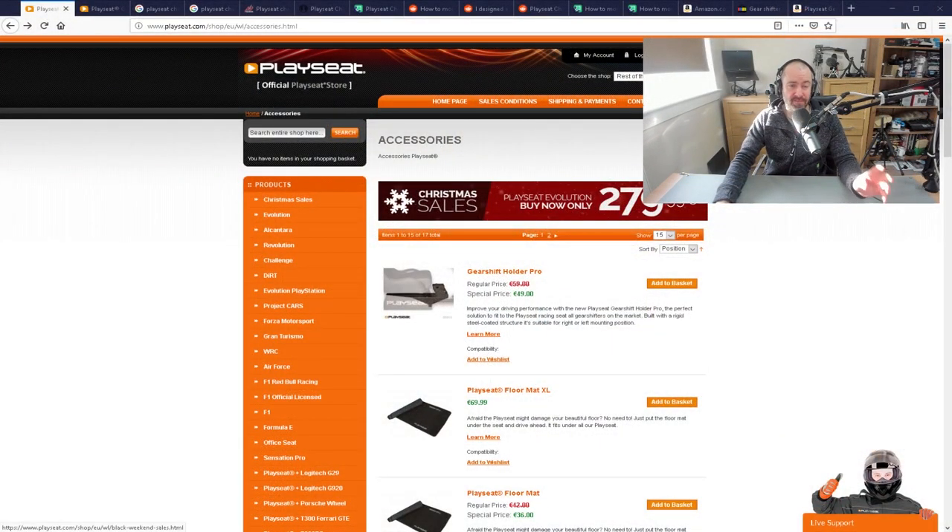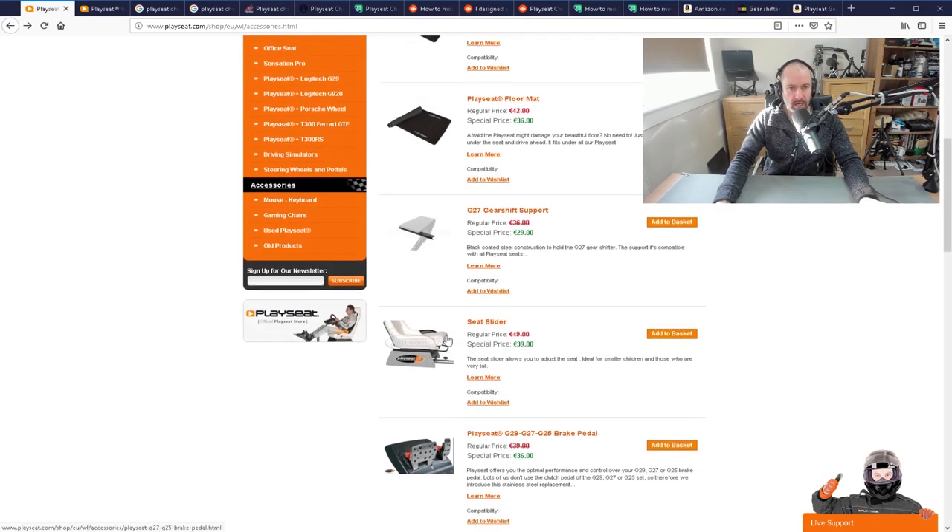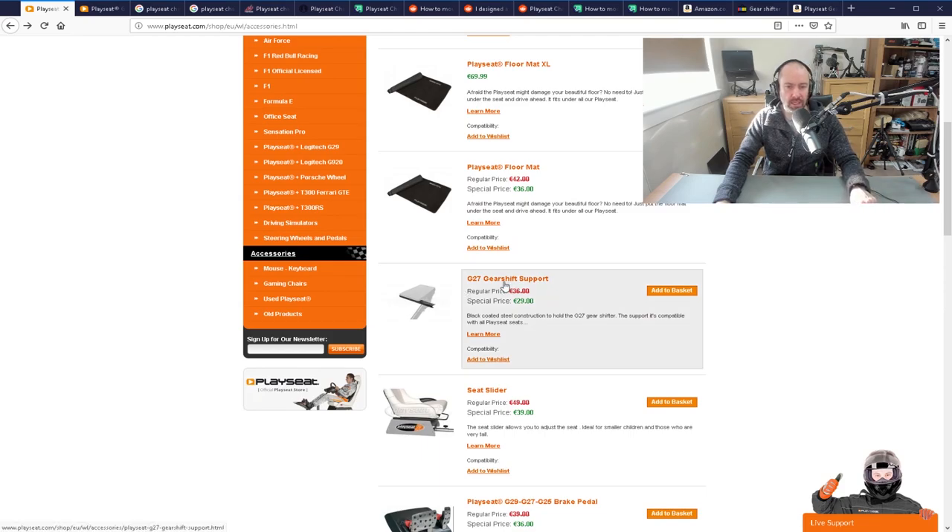Some people prefer the gears down low, some prefer them high. Some people have created strange but wonderful solutions to this problem. This is the official Playseat website - playseat.com - on the accessories page. I want to quickly show you things like the Gearshift Holder Pro, but it's worth noting that isn't for the Playseat Challenge - it's for different chairs. I'll be talking mostly about the Logitech G29 and G27, but a lot of the solutions will work with other steering wheels.